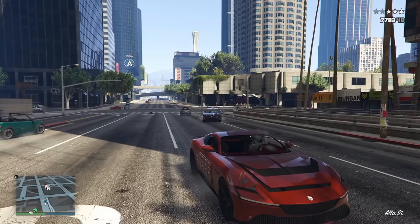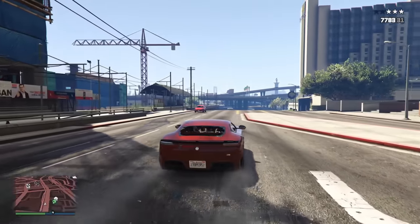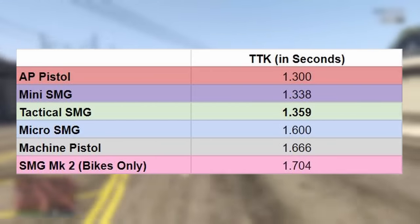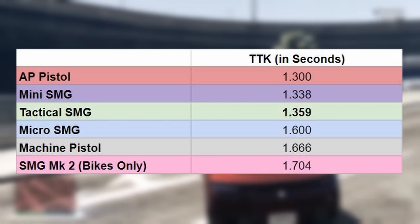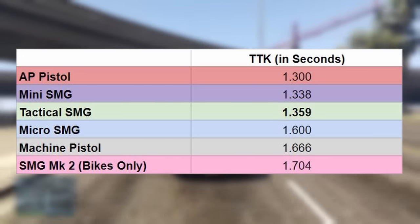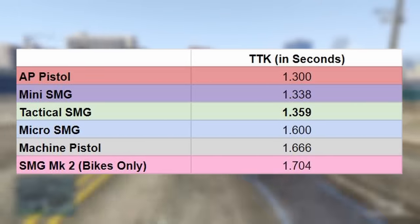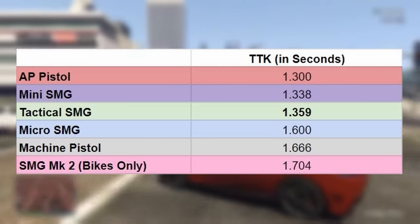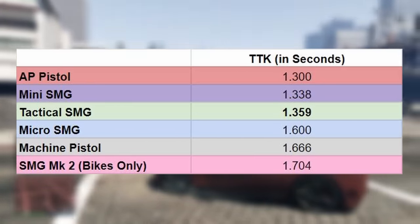Since we know the shots to kill and the rate of fire, we can calculate the time to kill, which for the Tactical SMG comes to 1.359 seconds. This assumes you're shooting at the body of the player. This TTK value is only six thousandths of a second slower than the AP pistol, which kills the fastest out of the bunch — a very small difference. Player network ping, for example, has more variation than that. But logically speaking, the AP pistol still deals the most damage in the quickest amount of time.